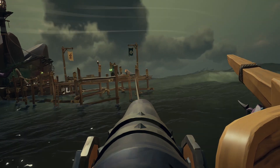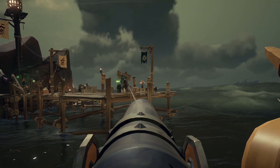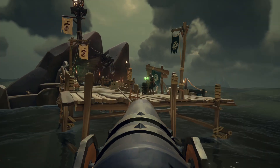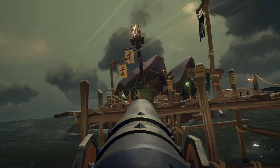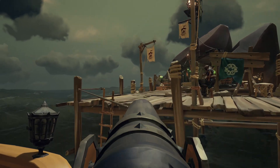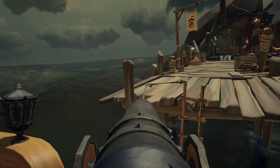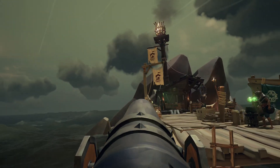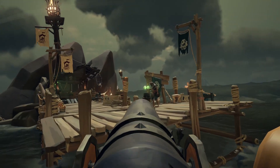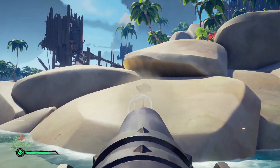Tip number one for our intermediate section is utilizing the harpoon. There's an advanced technique we'll cover later, but for now let's talk about what the harpoon can do. It's really going to help you with docking — you can utilize the harpoon to get closer, hold you in place, and pull yourself right up to the dock. Shoot it, hold left trigger, and use the stick to pull in.